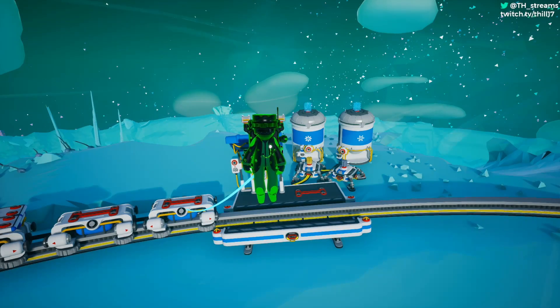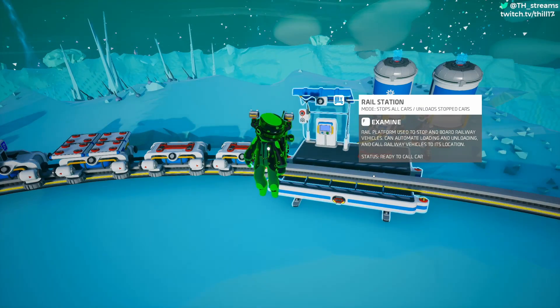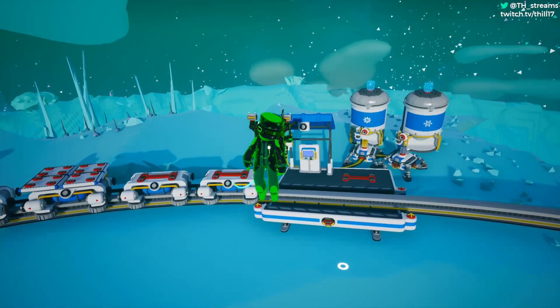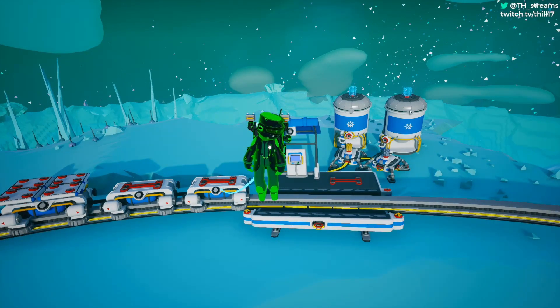Hello everyone and welcome back to another Astroneer video, once again in the Rails update that recently just came out. Today I'm going to be talking about automating some of these rail stations. An A-to-B train is really not that difficult to do, however having multiple stops along the way like A to B to C and then back again can be very difficult to manage, so hopefully today I can show you all the things you need to know to do that yourself.